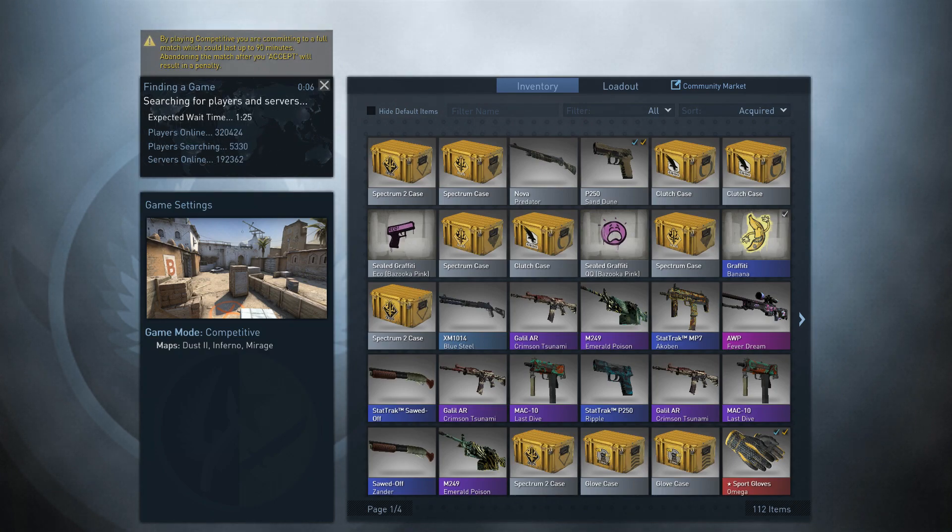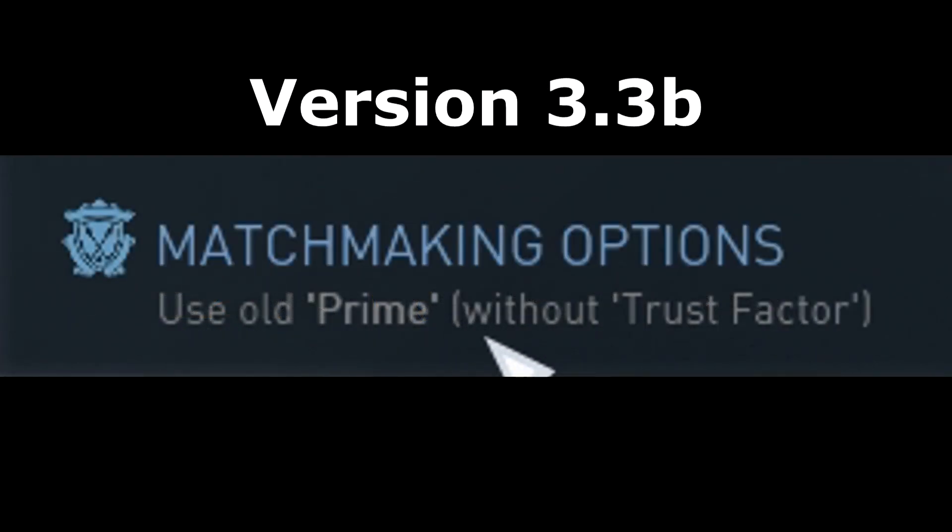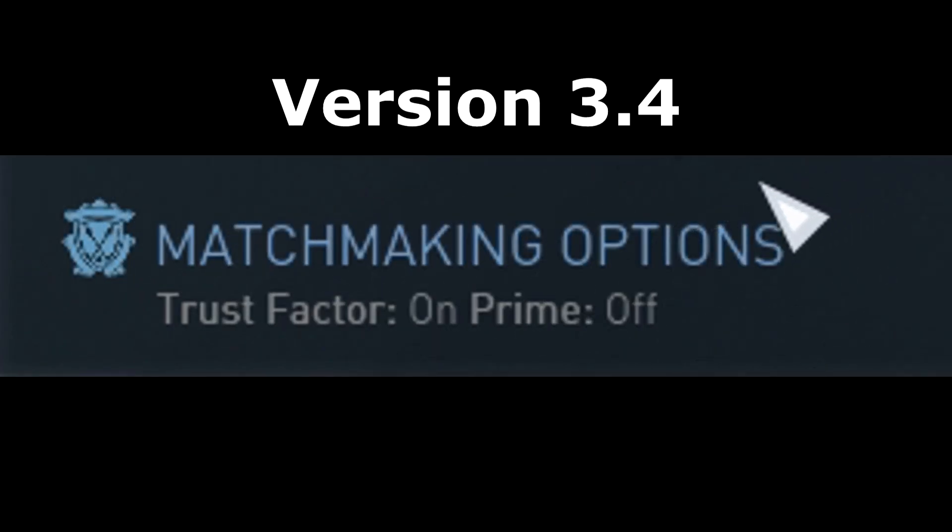Like I said before, it's a bit annoying. I had to change my text color mod because I believed that Prime was using the old system, but now it seems that I was right all along. Or maybe Valve changed it recently? I'm not sure. Anyway, I've updated the text color mod so it's now back to just Trust Factor on, Prime off. If you click on it, you'll turn on Prime.